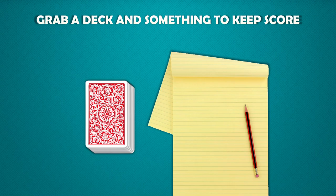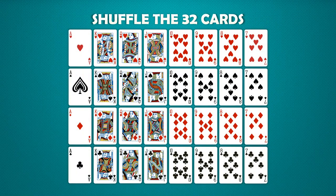To play, you'll need a standard deck of cards and a way to keep score. Lion is played with only 32 cards — the aces down to the sevens in each suit. The cards are ranked ace high, followed by king, queen, jack, ten, nine, eight, seven. From a regular deck, strip away the twos through sixes, then shuffle the deck and you're ready to play.